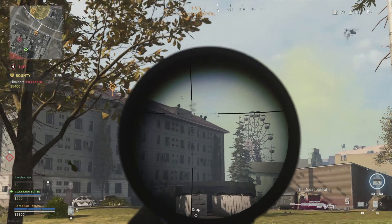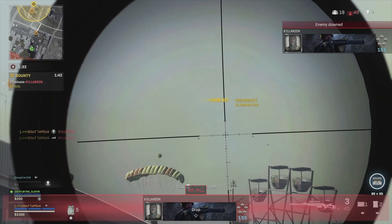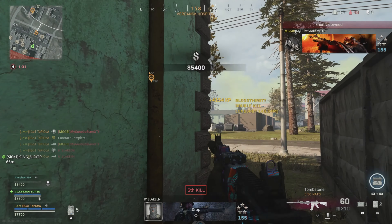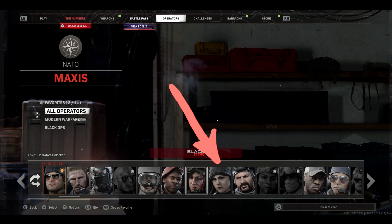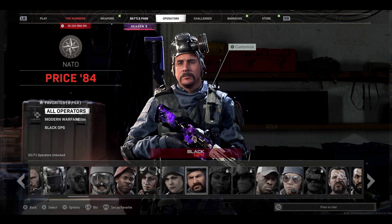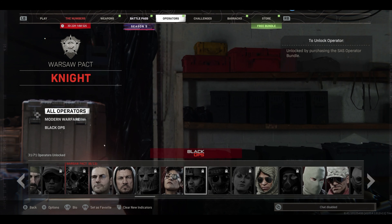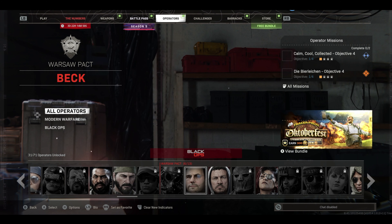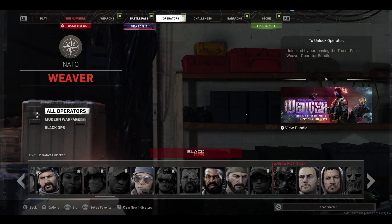Hey what's up guys, it's Jukes and right now in Warzone, there's a super dumb bug slash glitch where the menu gets laggy and you can't select certain operators. Right now I'm trying to select Park and it keeps lag skipping over, and on my second account, Park and Port Nova are also both lag skipping. Why we have lag in the lobby beats me, but anyways there's basically three workarounds to this that I currently know of.